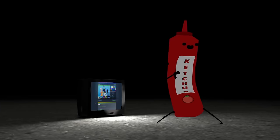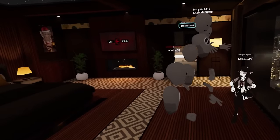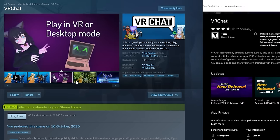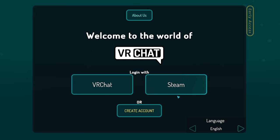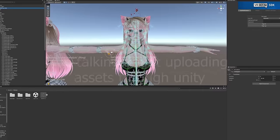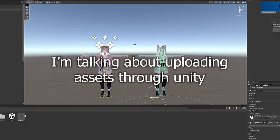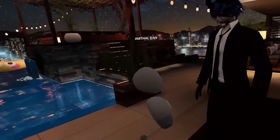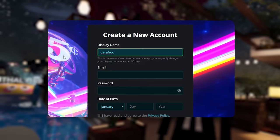It may seem weird to start with accounts, but the truth is a lot of players don't understand anything about it when they first play. You can play VRChat through Steam, through the Quest Store, and even mobile for some devices. Signing in, you go through Steam, Meta, or an official account. But if you're not on an official account, you get locked out of a lot of features, and your name will appear with a bunch of numbers behind it, so everybody around you knows you're an absolute pleb. So my suggestion is just make an account.